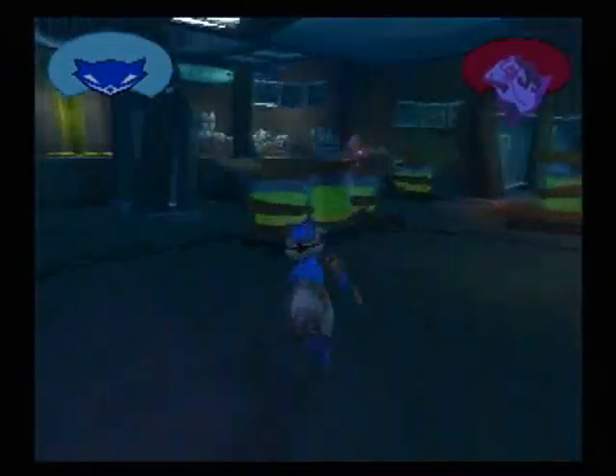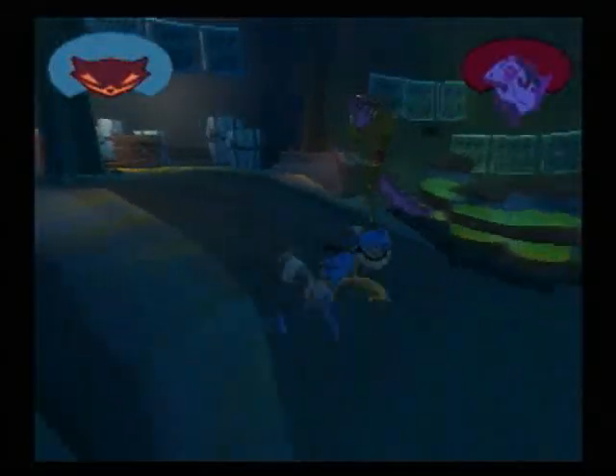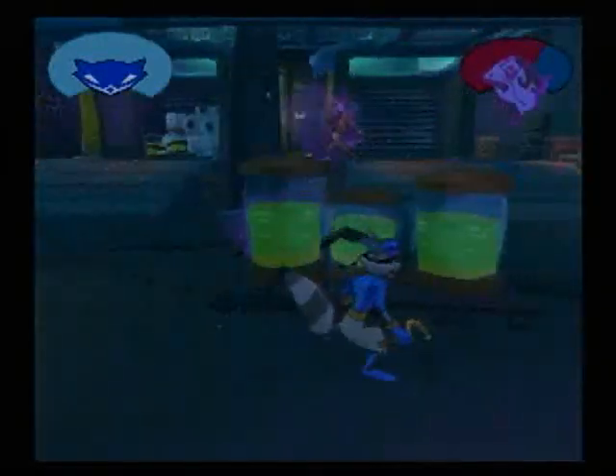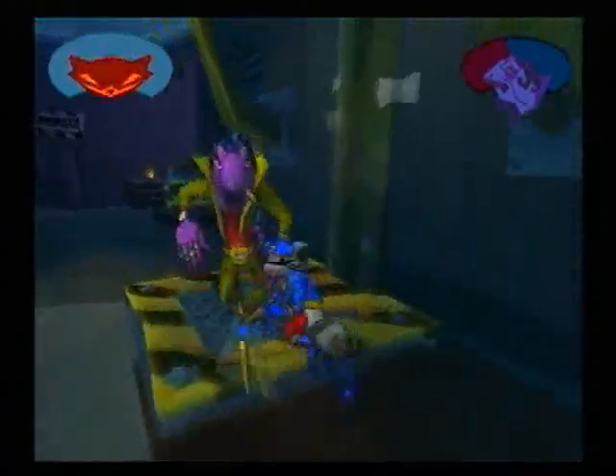Here we go, let's fight him — hopefully we get it on the first try. It's really easy: once that yellow explosion happens when he runs out of the purple stuff, you can go and attack him. You can pretty much defeat him in just two attack windows. This boss battle is really easy and not really long either. I only get hit because I'm really close to the green tube over there. Let's hit him — almost halfway through his life bar.